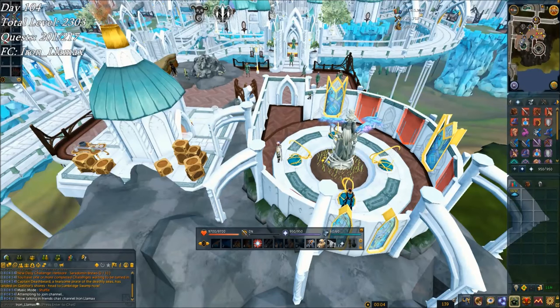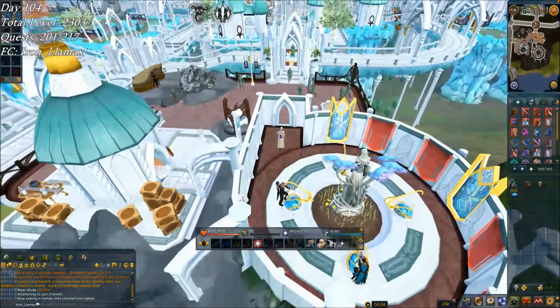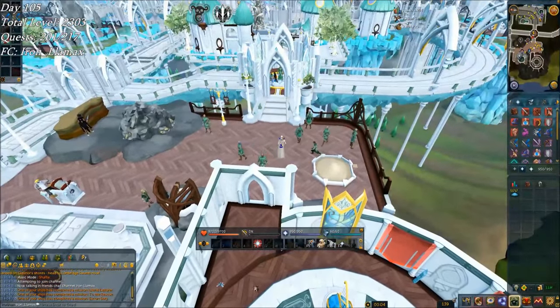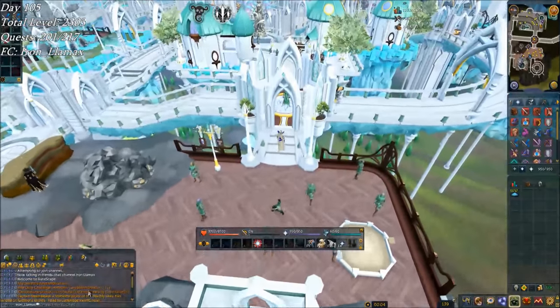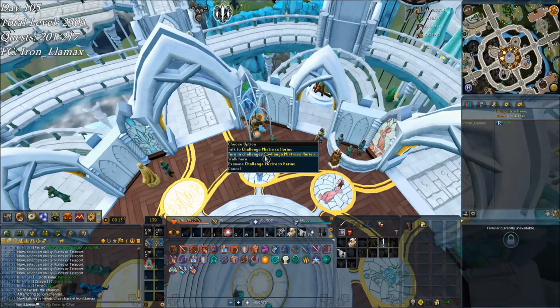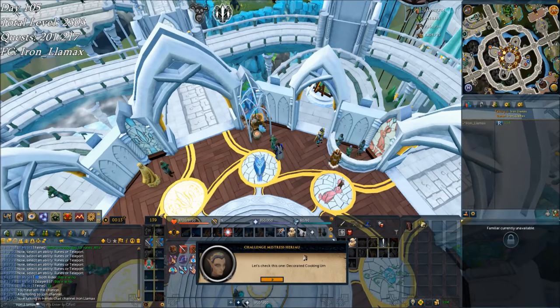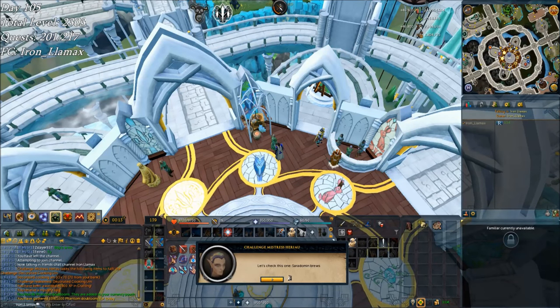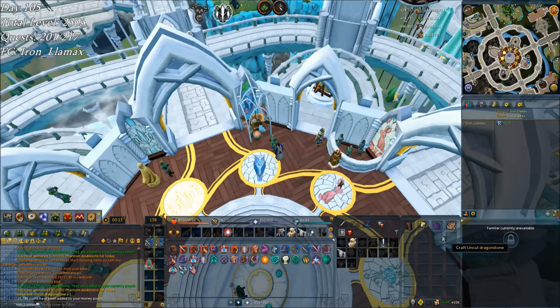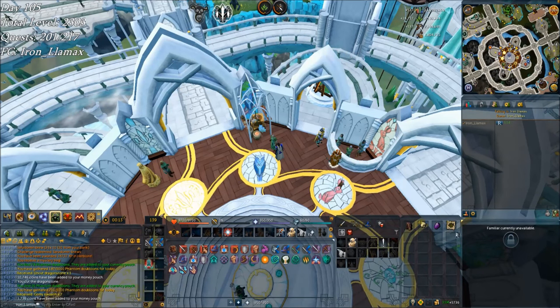Finally, logging in today — it's day 105, just after the daily reset. Ceridoman Brews daily challenge, that's nice. Turning in two daily challenges: Decorated Cooking Urns for 46k — not bad — and Ceridoman Brews for almost 25k — nice as well. Uncut Dragonstone, so meh. And 7 Gorajo back for my 10 Ceridoman Brews.